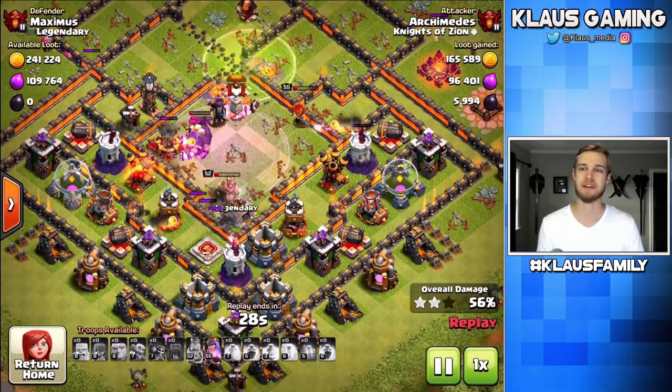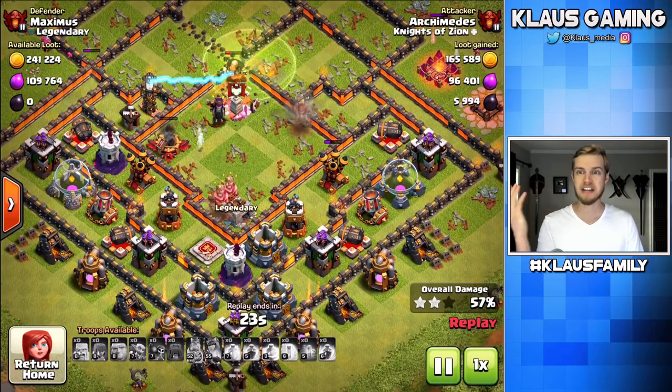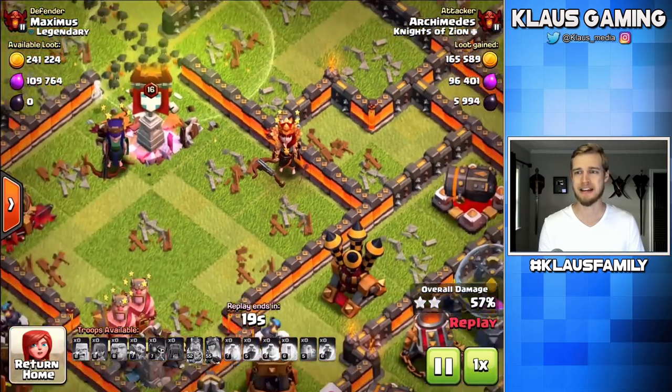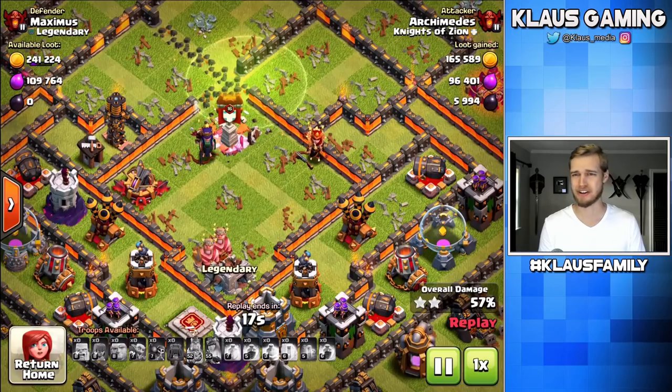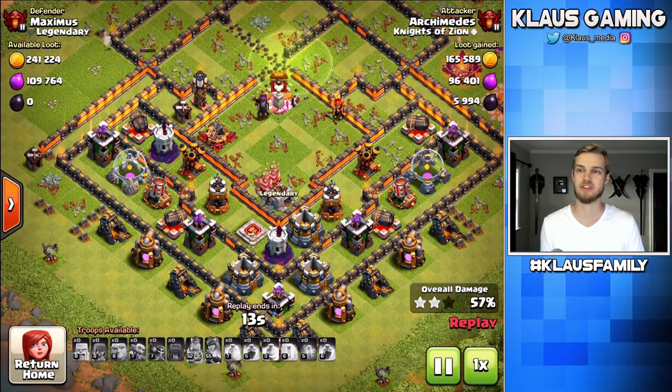With the loot bonus, this one was over 7,000 Dark Elixir once again — and that, my friends, is just glorious. The Dark Elixir has been easy to grab, but the Elixir has not. I think I missed my Queen's ability — I'm sorry, Queen, I didn't mean to do that to you. But yeah, 96,000 Elixir and 5,900 Dark Elixir plus the loot bonus.